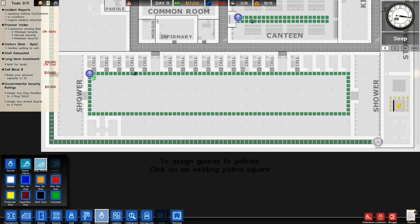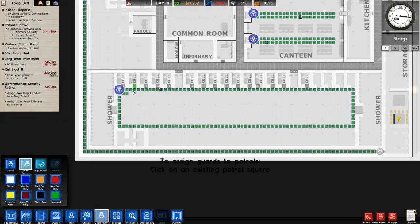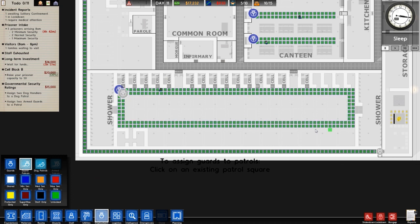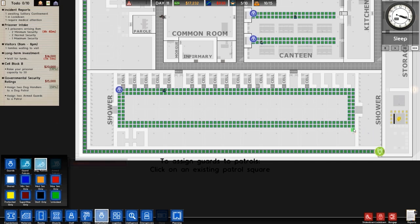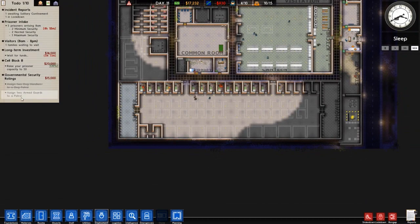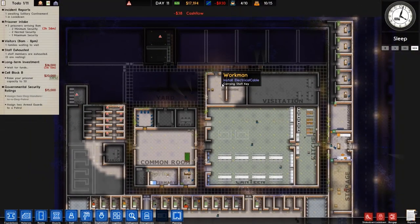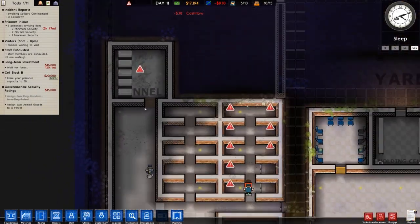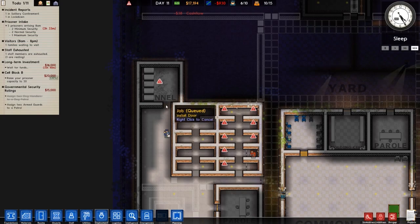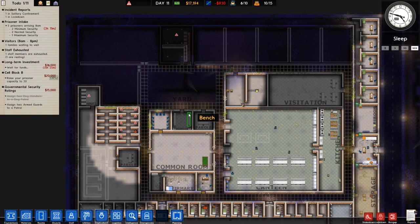I'll do a double thickness on this patrol route. If I assign a dog patrol there it means they can walk past each other, which is useful. We also need to assign two armed guard patrol routes for the next part of that grant. Armed guards will be going here, though I've just realized this should probably be a bigger door — but it doesn't really matter.